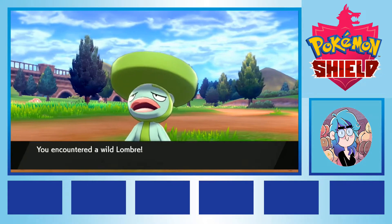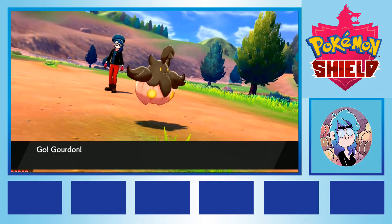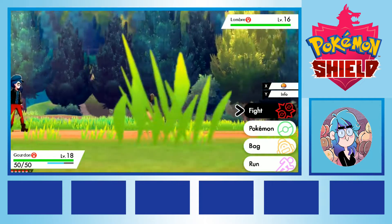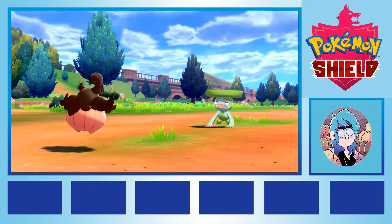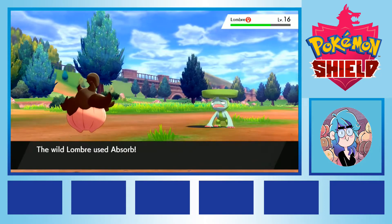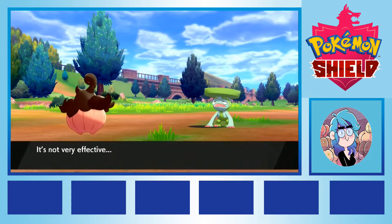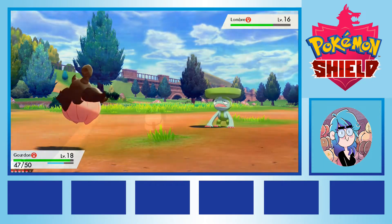At the campsite just beyond the first gym, we picked up a Lombre, a combination grass and water type Pokemon. While I was initially sceptical how much help they would be in the party, their secret weapons were the fact that they knew how to use Giga Drain, a strong grass type move that comes with a strong free health restoration, as well as the fact that when they evolved to a Ludicolo, their HP and defence get really tanky. With a water type gym on the immediate horizon, we nicknamed them Lombro, and went on a risky quest to evolve them as soon as possible.